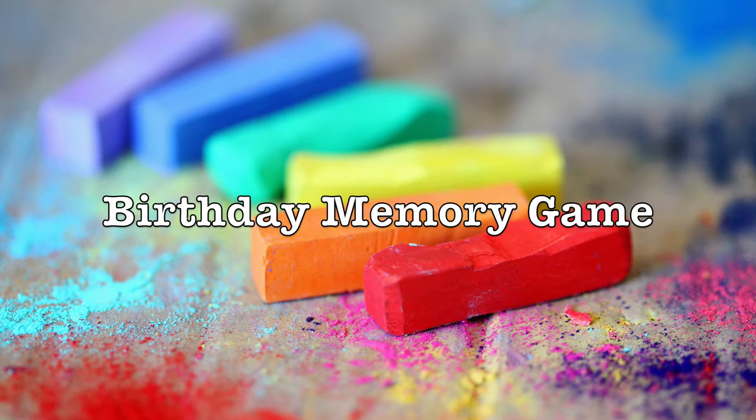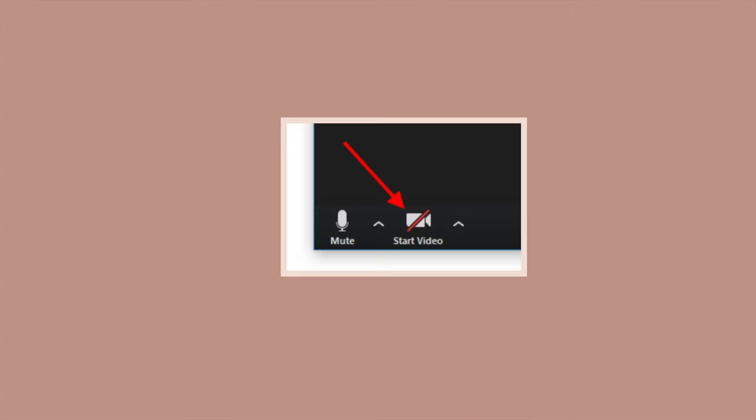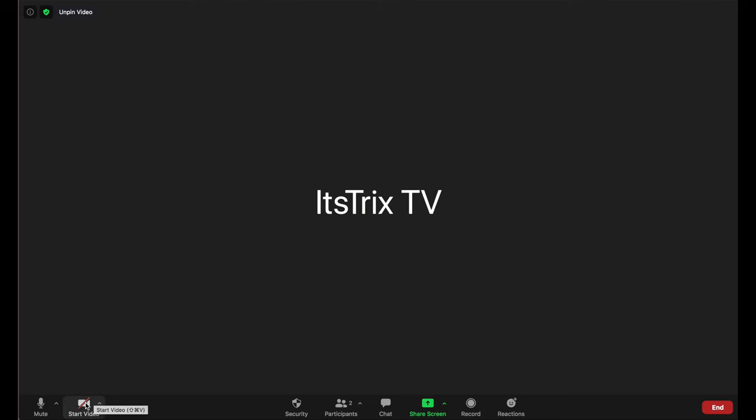Game number five is called Birthday Memory Game — a fun game perfect for groups where participants don't know each other's birthdays. Everyone needs a pen and paper. The game starts with all cameras off, and participants should temporarily remove their Zoom profile photos so only their names show. The host then mentions each month of the year, pausing 15 to 30 seconds per month before moving on.